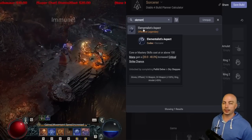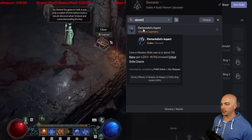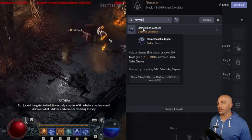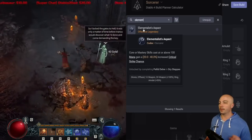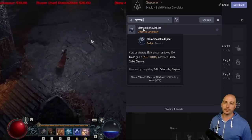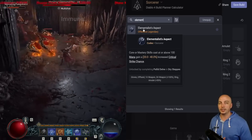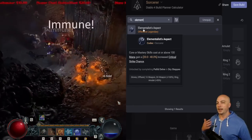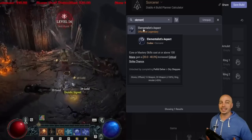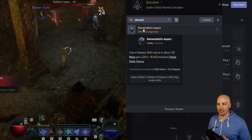Now let's jump into some aspects you can farm — not ones requiring crazy end-game luck, but ones you can get in Acts 1 through 3 by farming a specific dungeon. First, the Elementalist's aspect from Pallid Delve in the Dry Steppes: core and mastery skills cast at or above 100 mana gain 20% increased critical strike chance. It'll typically roll at the minimum when you get it from a Codex of Power, but 20% is still absolutely amazing — just farm it and slap it on a non-weapon slot.